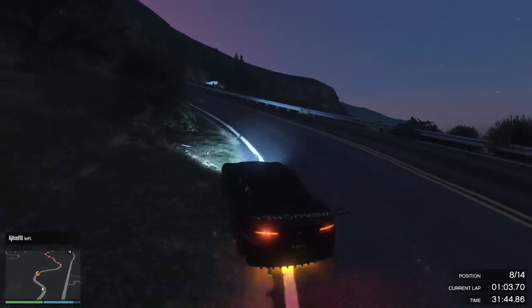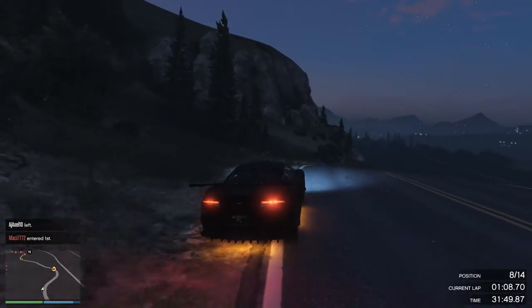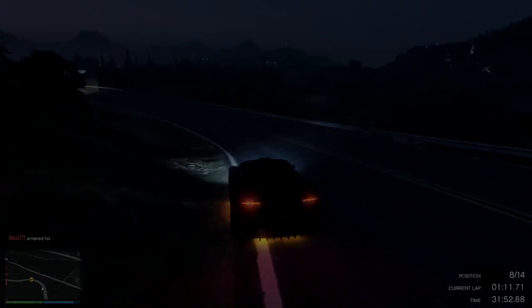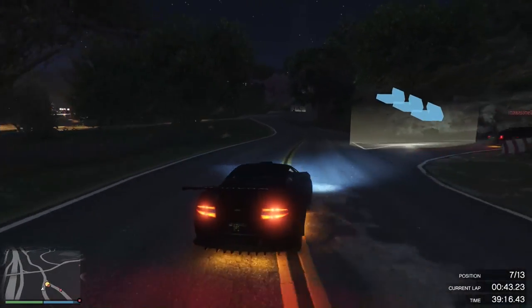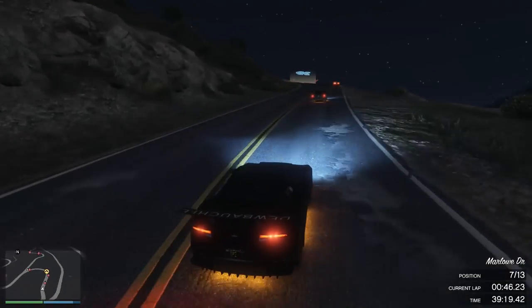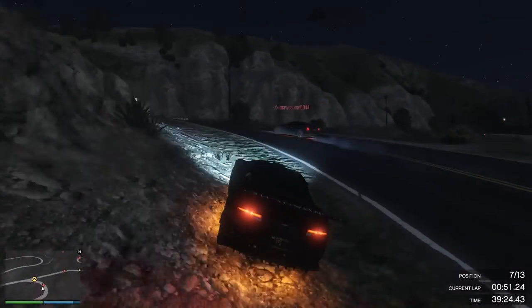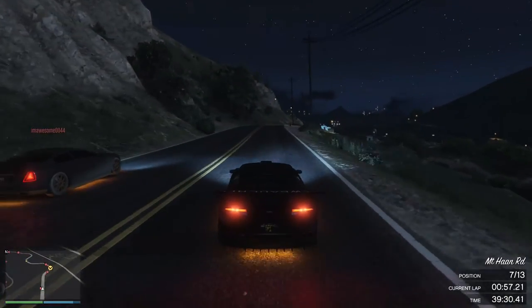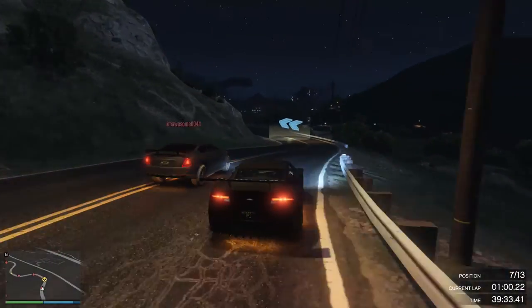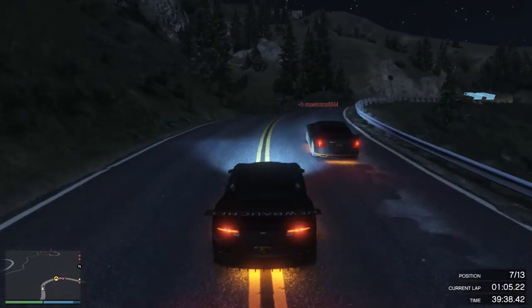It takes quite a while and now we're at night. AJ Axel 10 has disconnected, which is quite bad for him because he was doing well - a very unfortunate situation. Anyways, here I finally manage to catch up to some of the GT2 cars - the Alfa from I'm Awesome and there's a guy in front of him too. I cut to the inside of the Alfa; he has a little bit better acceleration coming off that corner but I just stay on him and put some pressure on.